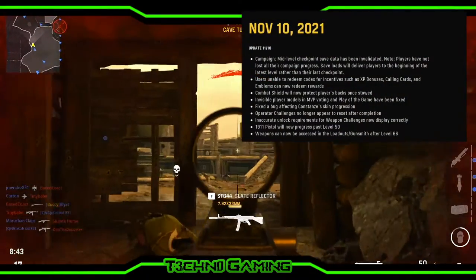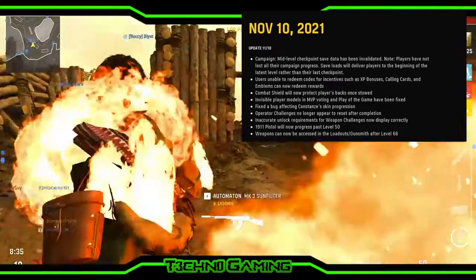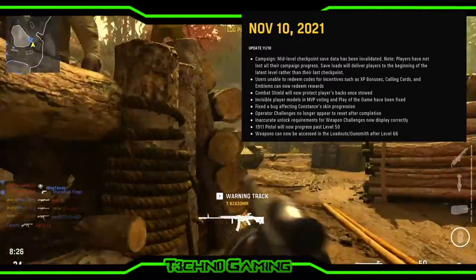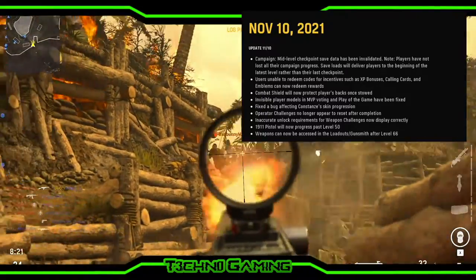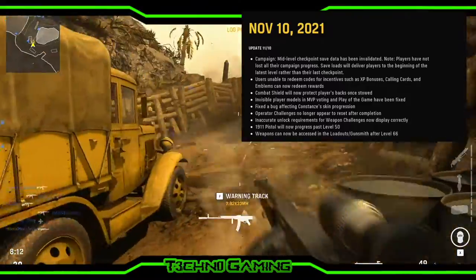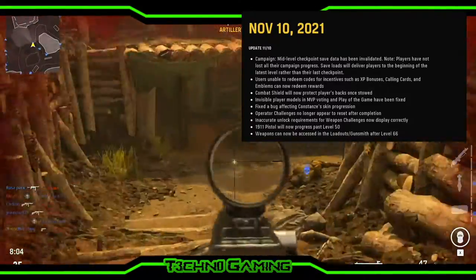These are the updates as of November 10th, 2021. In the campaign, mid-level checkpoint save data has been invalidated. Note: players have not lost all of their campaign progress — save loads will deliver players to the beginning of the latest level rather than their last checkpoint. Users unable to redeem codes for incentives such as XP bonuses, calling cards, and emblems can now redeem those rewards. Combat shield will now protect players' backs once stowed — I guess it wasn't doing that beforehand.